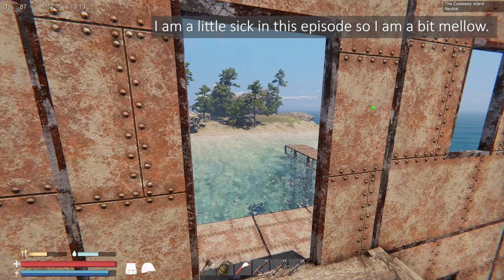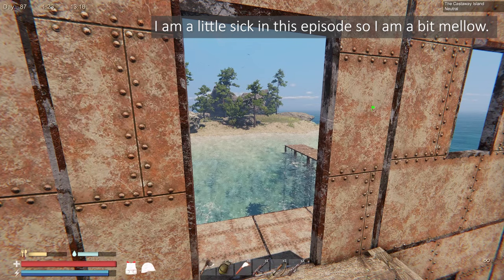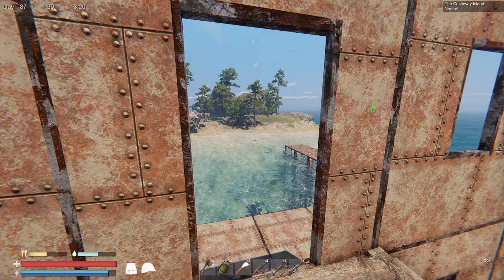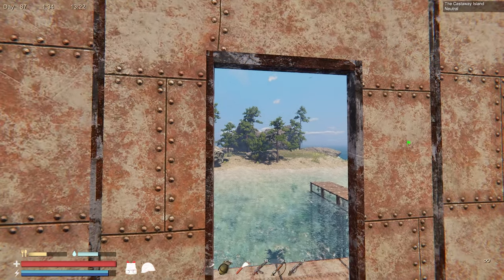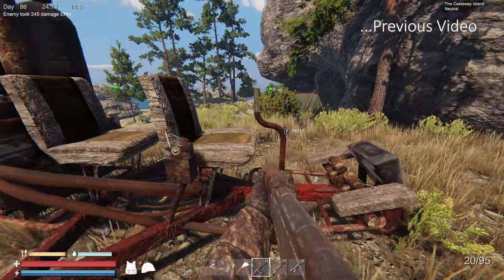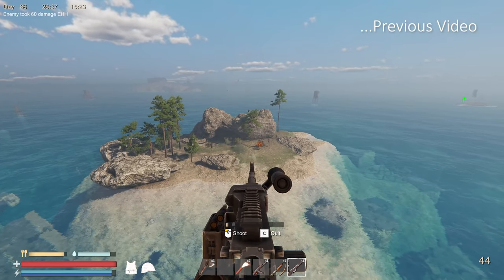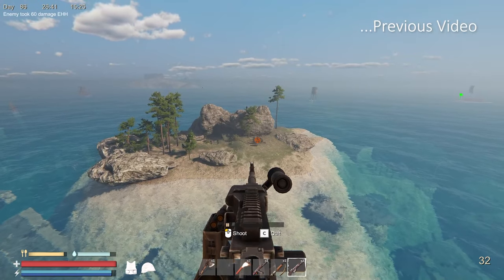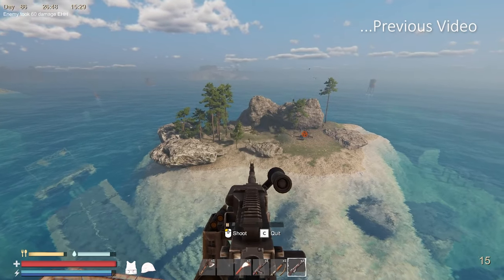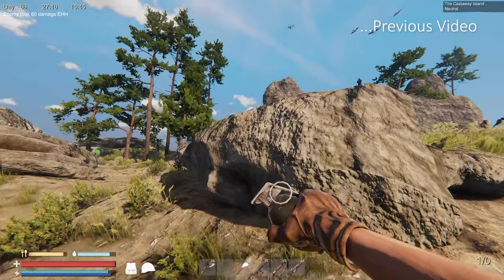Hey guys, welcome back to Sunken Land Survival. We are on day 87 now and things are quite a bit more difficult. In the last video I set out to get the crazy gyrocopter and we did find it over at the Clifton Outpost. But if you saw that video you will have seen that I built the crazy copter and we got attacked immediately — specifically the gyrocopter was a targeted attack by some raiders. Not a minute after I made it, I went to go get fuel for it and they just immediately attacked it.